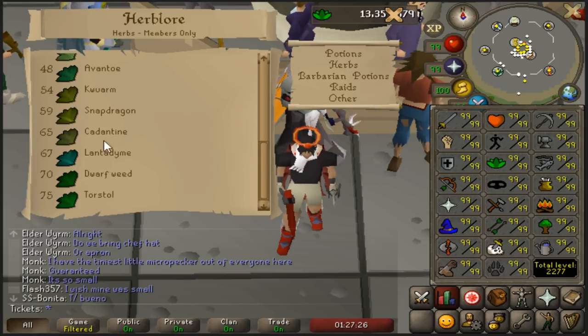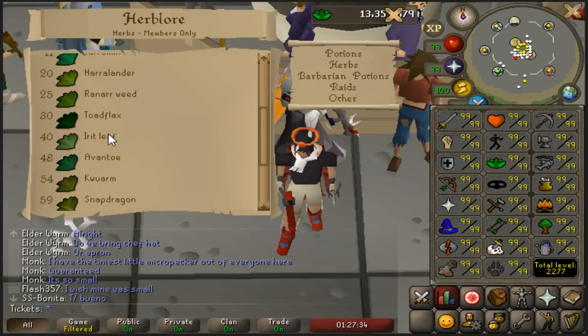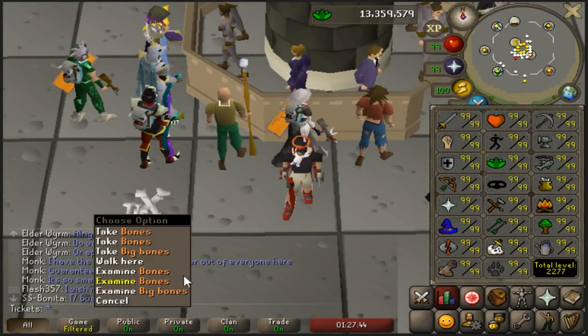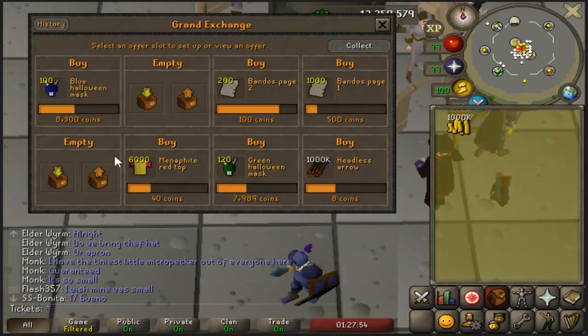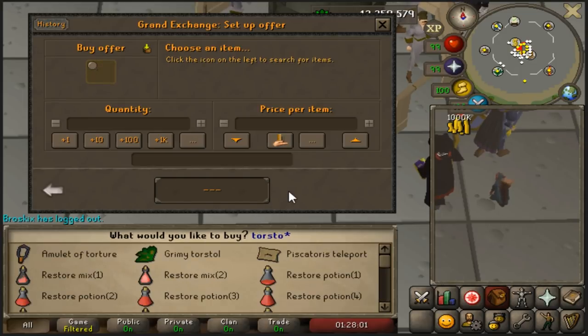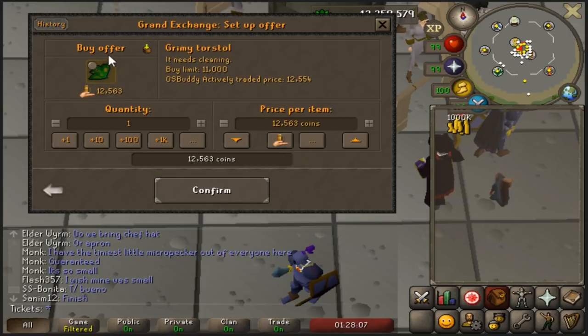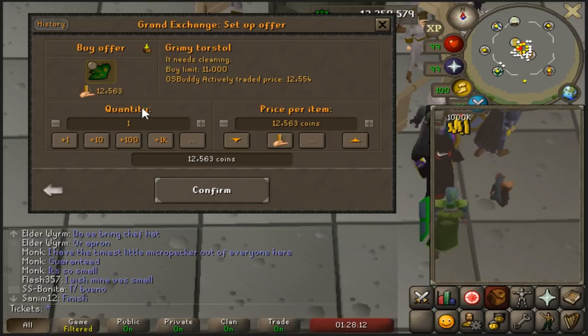Normally cleaning herbs will at least break you even, but obviously just watch the price guide before you buy the herb. I would say anything roughly Toadflax or maybe Ranarr and above — it depends on the Ranarr price, sometimes they're worth more and sometimes they're worth less. So the herb I'm going to be showing today with a one mil cash pile is going to be Torstol, because it's the highest level herb and a lot of people want it due to combat potions and all that, so they're very sought after.